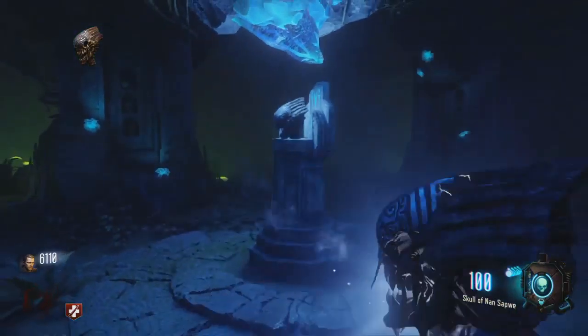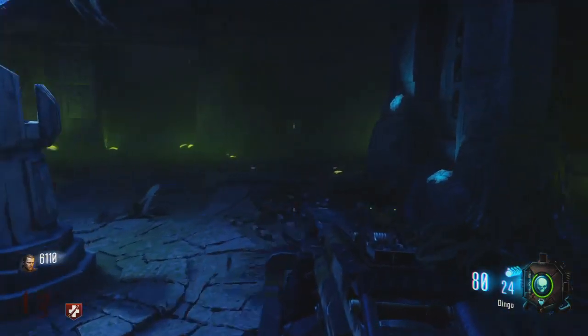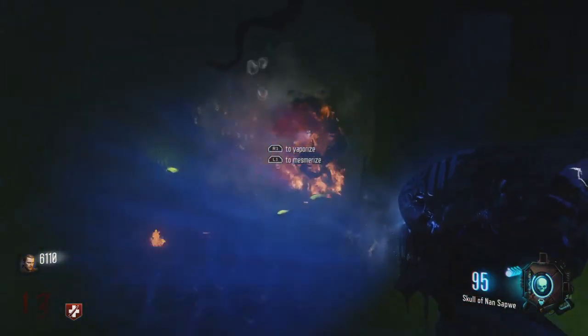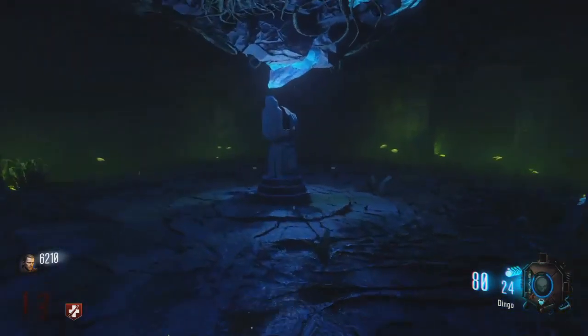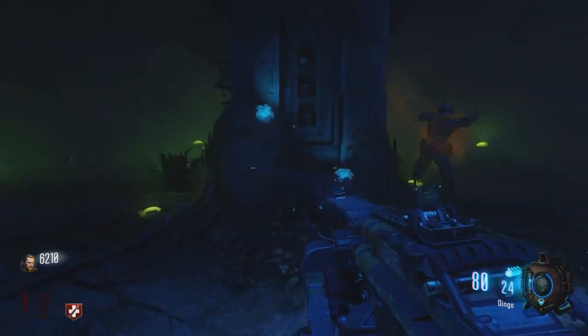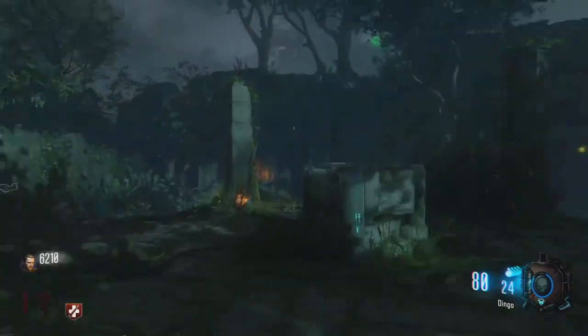When you pick up the skull, it can do two things. With L1 you can destroy your enemies — it's really overpowered. You can kill trash enemies really easily with it, and with L1 you can also mesmerize enemies, which means you can reveal hidden places in the map for the easter egg. You can also put the zombies to sleep, which is really useful.